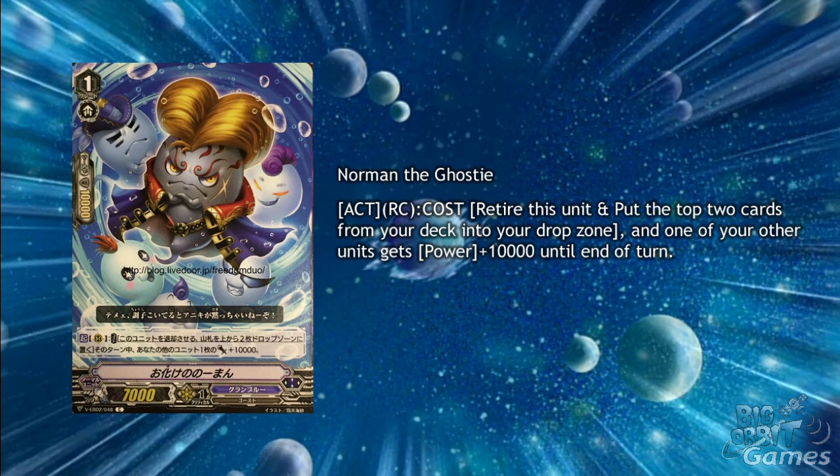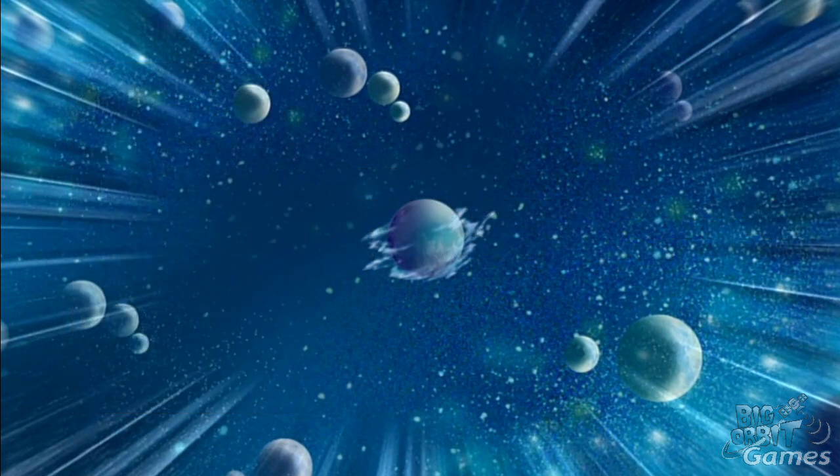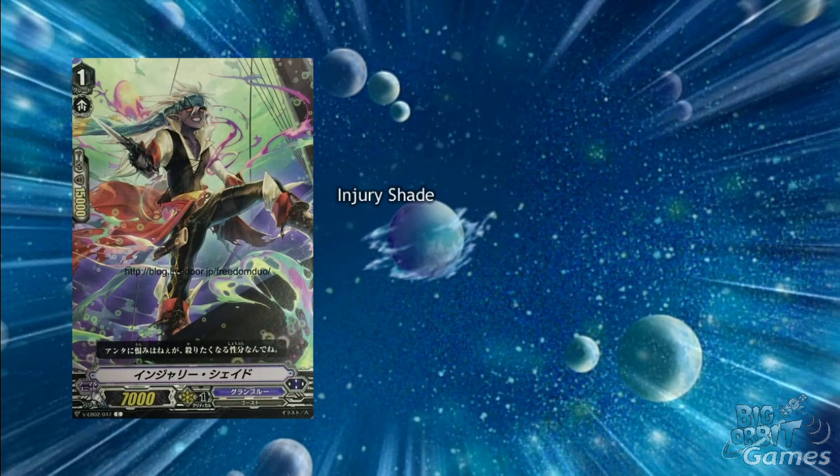Norman the Ghosty is a grade 1 with 7k power and act rearguard circle — cost: retire this unit and put the top 2 cards from your deck into the drop zone, and one of your other units gets plus 10k power until the end of turn. Yet more drop zone setup, but the nice thing about this card is it's a common, so it's much easier to pick up for budget Granblue players. And lastly for Granblue they have the grade 1 vanilla card, Injury Shade. Seeing as you want to fill the drop zone, having a grade 1 whose purpose is to be guarded with and put into the drop zone is pretty useful for the clan.